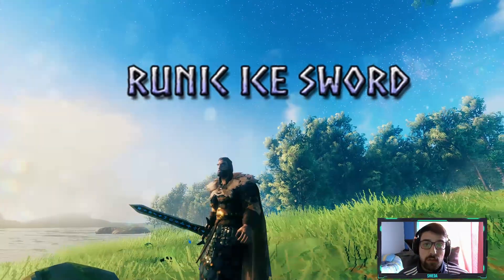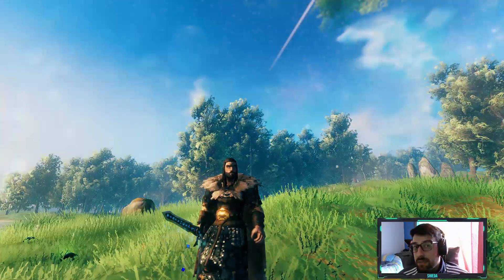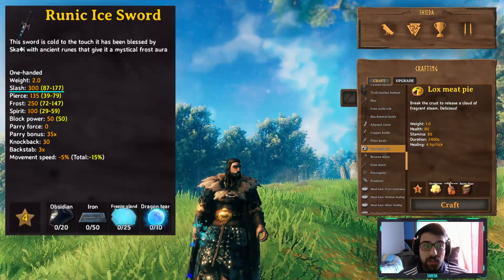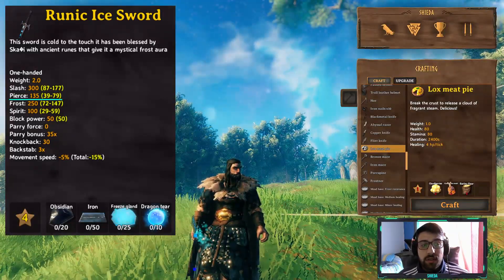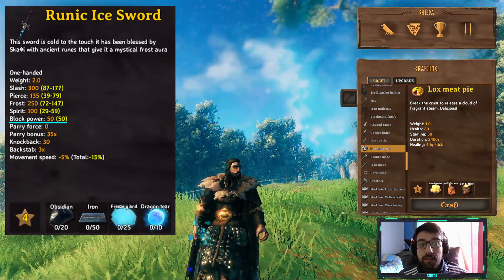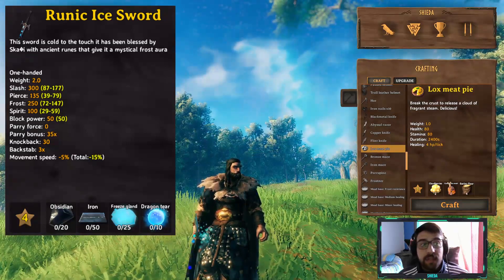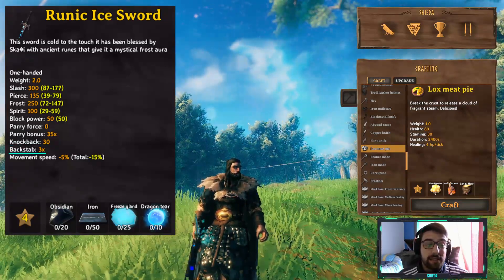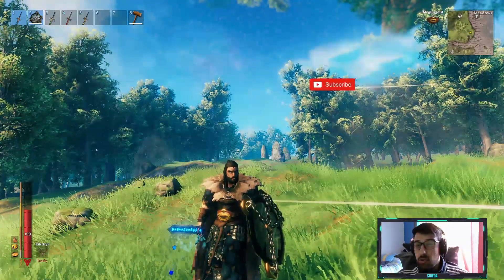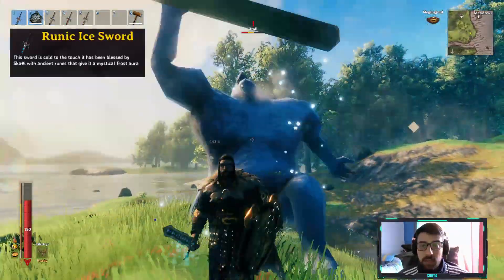For our first sword we have the Runic Ice Sword, and it's blessed by the god Skye. It does frost damage pretty much. The stats on this sword are: slash damage 300, pierce damage 135, frost damage 215, spirit damage 100, block power 15, parry force 0, parry bonus 35 times, knockback 30, backstab three times, and movement speed minus five percent. Keep in mind that you can use this sword with a shield because it's a one-handed weapon.